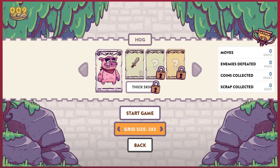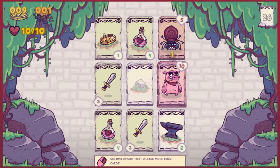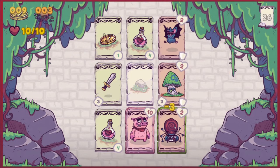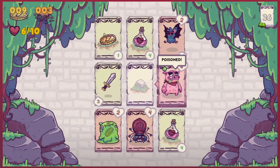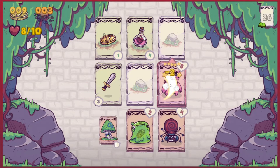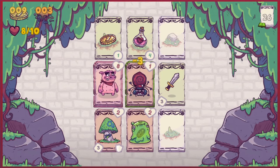Let's go for a slightly smaller grid — see if that helps out. First step: pick up the scrap, pick up more scrap, go for that, attack the spider. Get rid of you — I've now been poisoned. Does that heal the poison? I think it does. Pick up the sword.